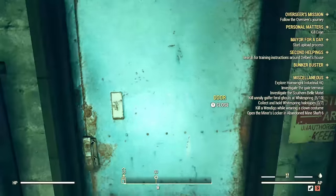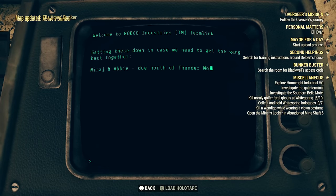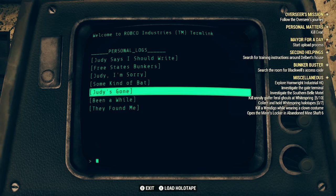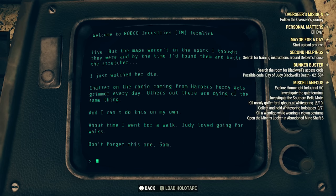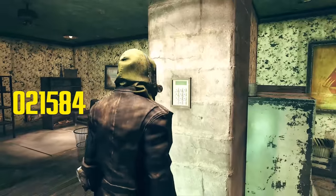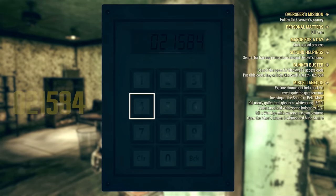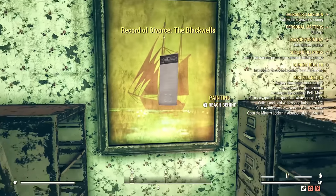We put our hand against the scanner and it reads us as if we own the door. I'm on this terminal because we find the passcode to the little hidden compartment behind the painting — the code is 021584. You type it in on the keypad on the wall there.